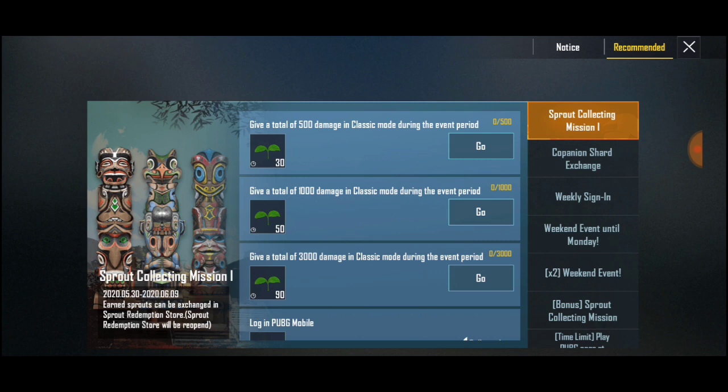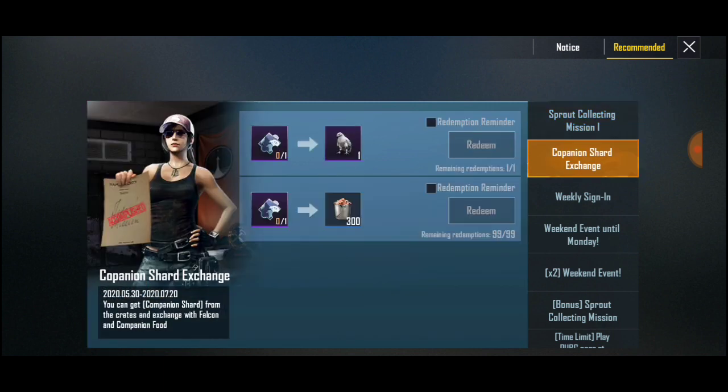Here we made coconut shards to exchange, so we made coconut shards in the box, and we made coconut shards to use in this. We made it 300 ades for coconut shards.